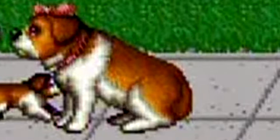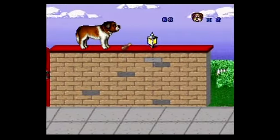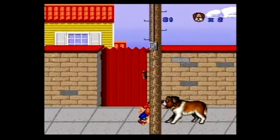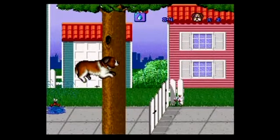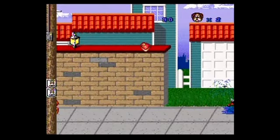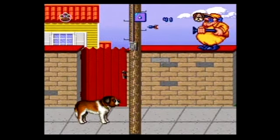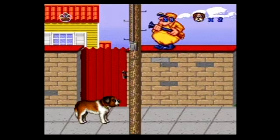You'll find these power-ups along the way. The bone restores one health, the chicken leg restores full health, and the steak gives you an extra life. These items do come in handy because everything kills you — everything kills you. What happened there? I didn't even touch anything. I just died from jumping. And what is with this trigger-happy dog catcher? He's not even aiming at me. He's just shooting in my general direction. I wonder how many people are accidentally shot by him.